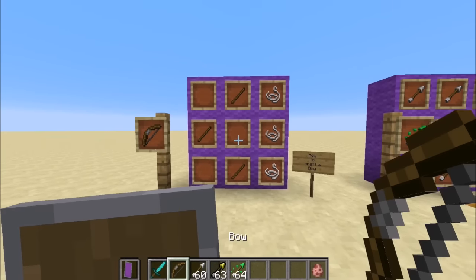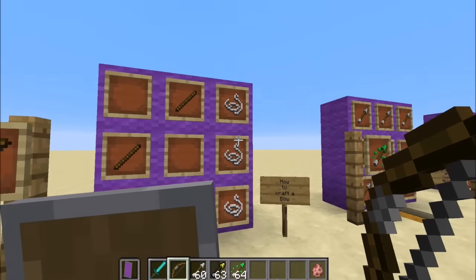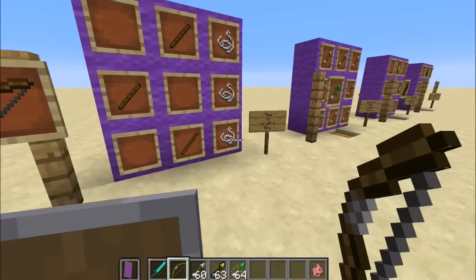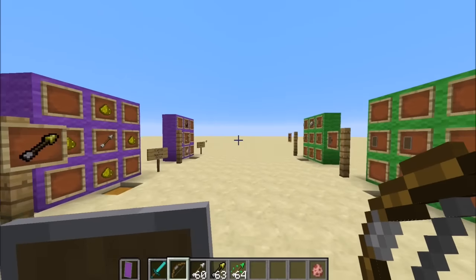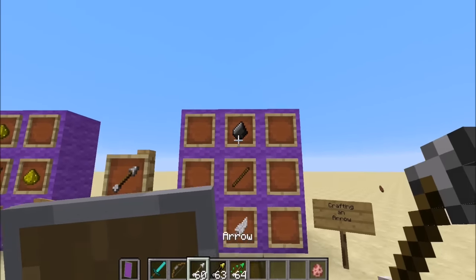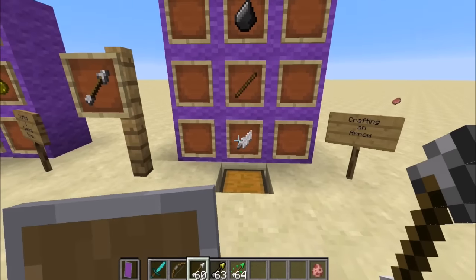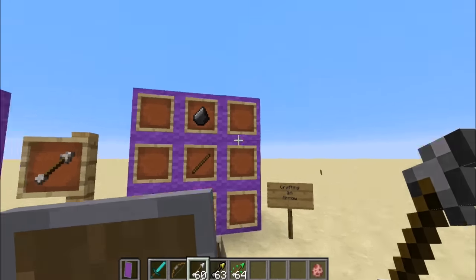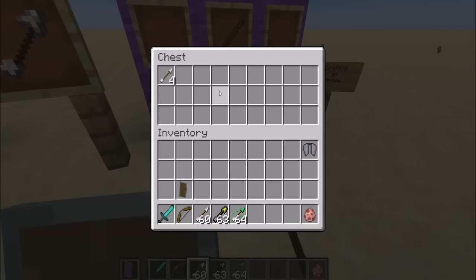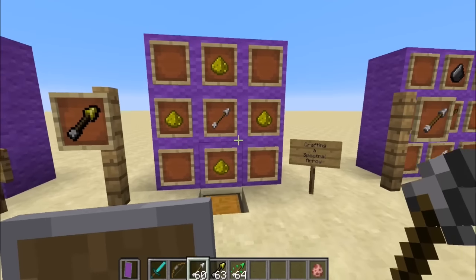Moving on to the brand new arrows. To make a bow, same as always: three string and three sticks in the standard pattern. For a regular arrow, you want flint on top, a stick in the middle, and a feather on the bottom — that gives you four arrows. Now to make the coolest one: the spectral arrow. You need an arrow in the middle and four glowstone dusts around it, which gives you two spectral arrows.